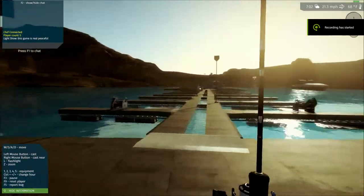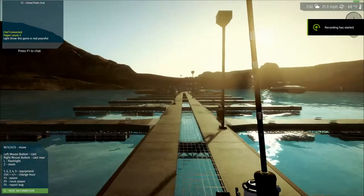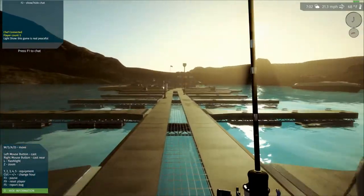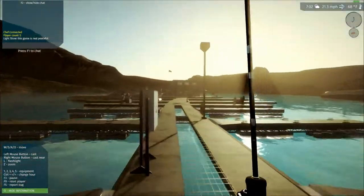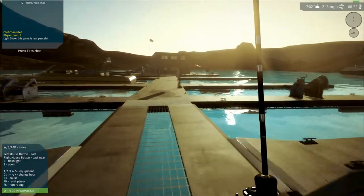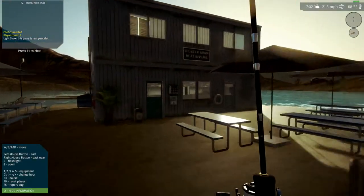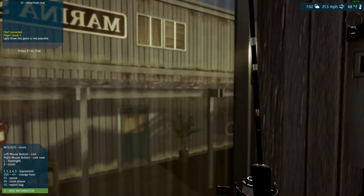Hey, what's going on guys? Today I'm going to show you how to catch a largemouth bass in Fishing Planet. First, you want to come to the area where the water is, and then once you get to the water you're going to go on this boardwalk until you reach this thing.